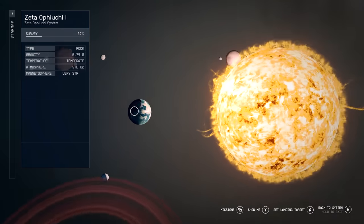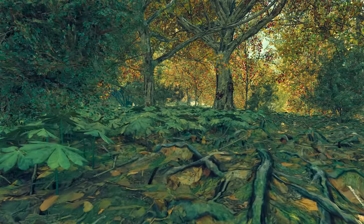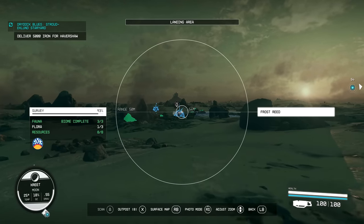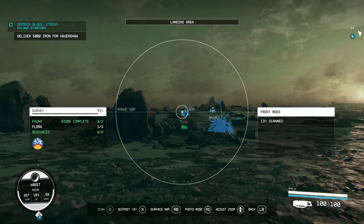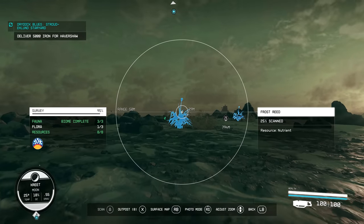When it comes to planets and moons that do have a large collection of things to be scanned and surveyed, when we get our feet on the ground and are ready to begin wandering around, there are a few things you should know. I'd suggest walking around with the scanner up, as anything yet to be surveyed or completed will be highlighted in blue and anything you've already collected data for will be highlighted in green, so you know you've done that already and don't need to bother with it.